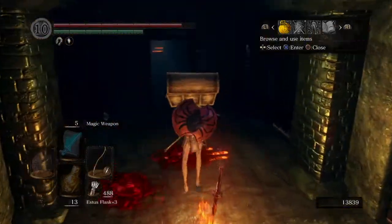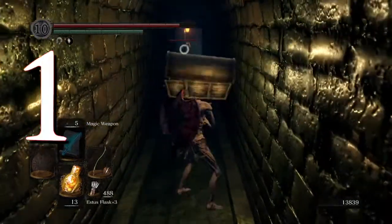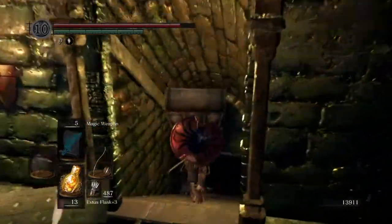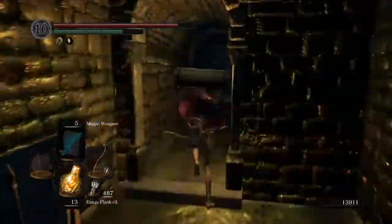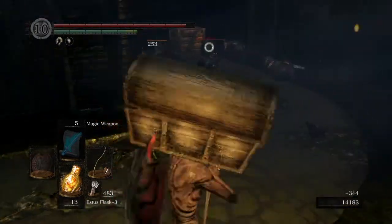Depths Humanity Farming 101. Step 1: Go to the depths and kill this guy. Step 2: Turn right down the stairs, down the hall. Step 3: Turn right and kill all these rats, however you wish.